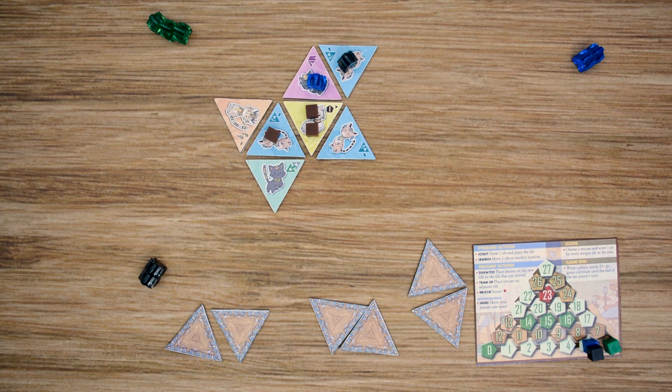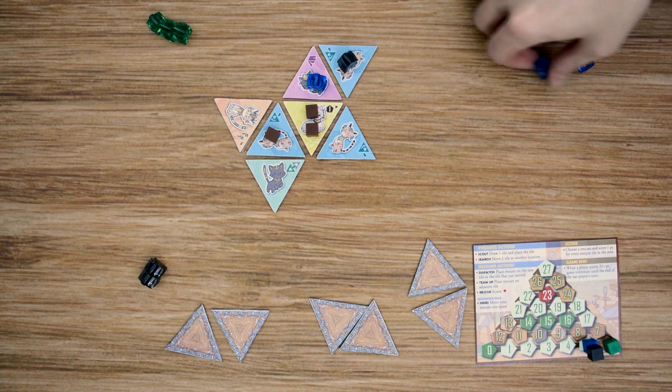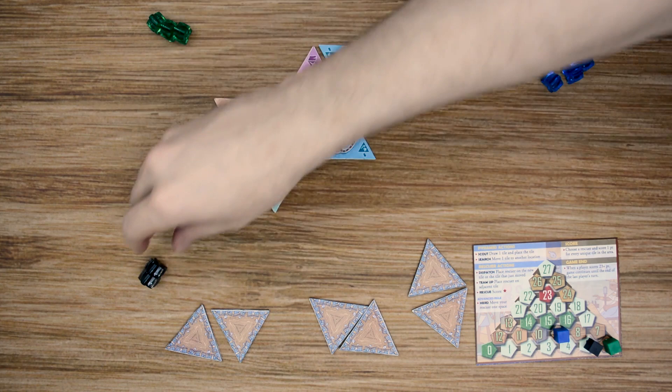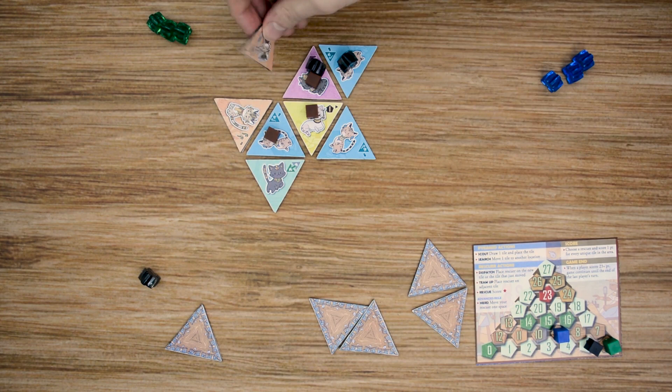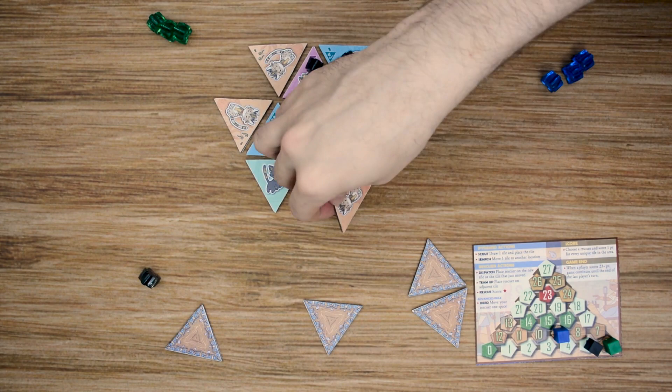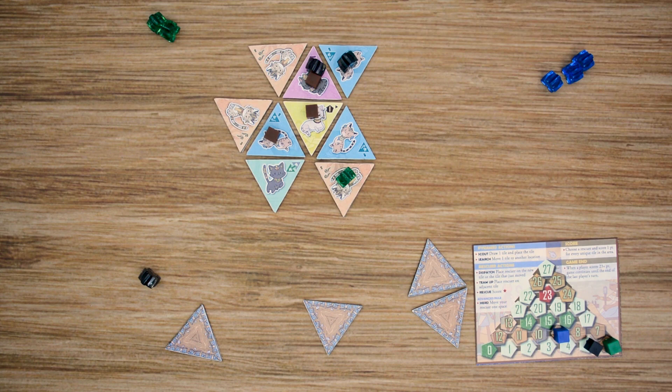Moving over to the blue player, he dispatches and then does a quick score, getting four points — one, two, three for unique tiles, and one for his helper — bringing him up to nine total. Moving over to the black player, he dispatches and then scouts, placing a tile. Then the green player scouts, places a tile, and dispatches.